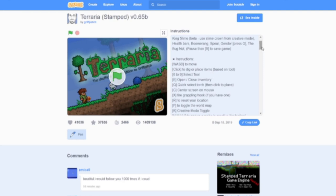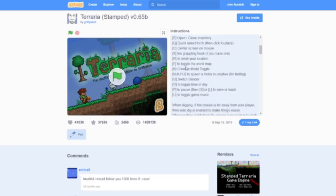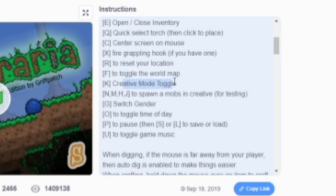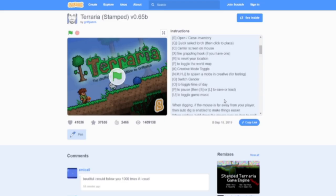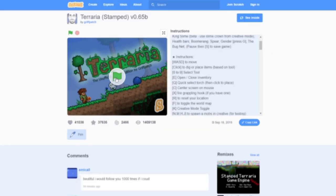Alright, so going through the instructions, there's quite a lot to go over. Creative mode? They got creative mode - a little bit of a Minecraft crossover, I see. You can switch your gender by pressing G. I don't think that's how it works in real life, but anyways, I looked over the controls and we're just going to jump right in.